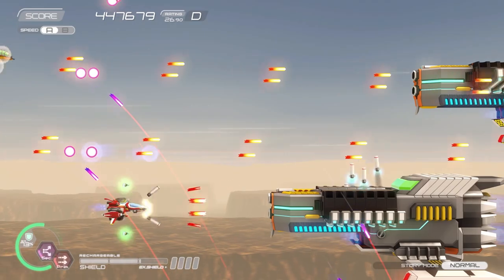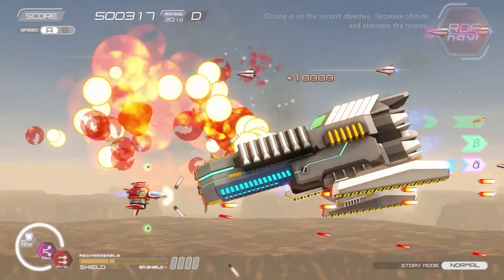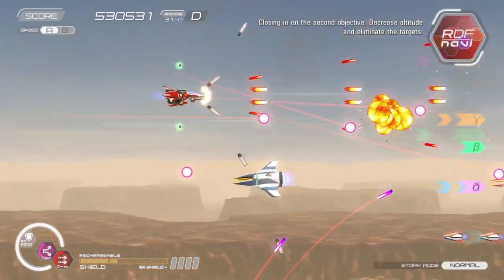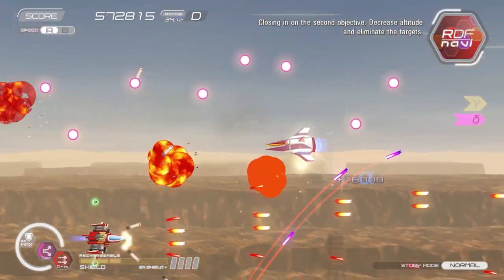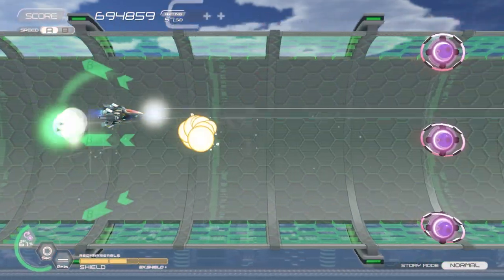The secondary weapons are typically guns that shoot from behind the ship, but you can also equip bombs and homing missiles. I found that each level seemed easier with the right secondary weapon, so it may take a few runs to organize your loadout.